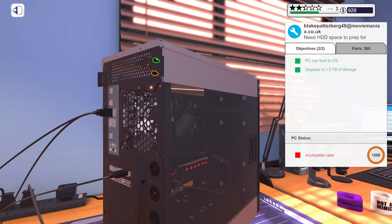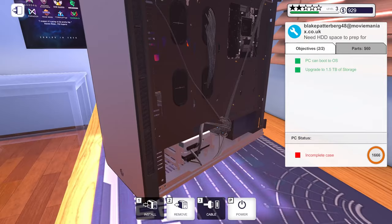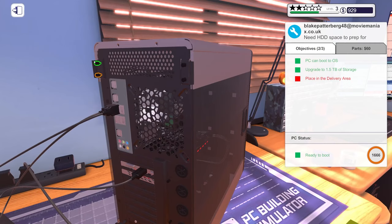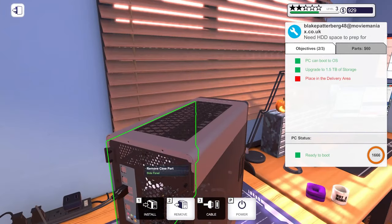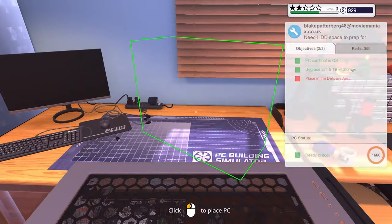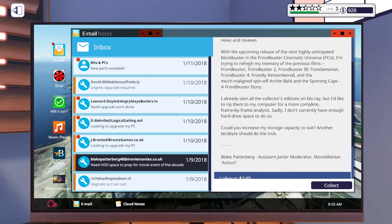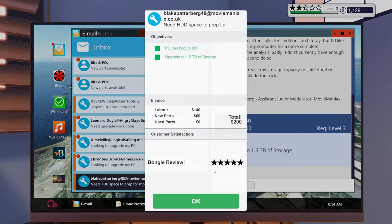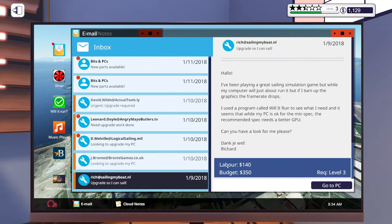The power cables and display are automatically attached now thanks to a previous upgrade, so we just need to press the power button and it takes care of itself. Very nice quality of life improvement - easier to upgrade more PCs in parallel. Let's check if there are any hidden requirements. Easy peasy, five stars on this card!